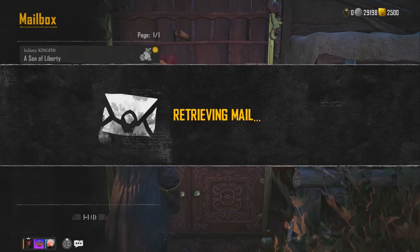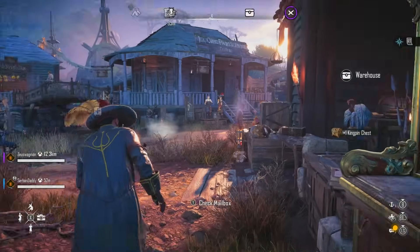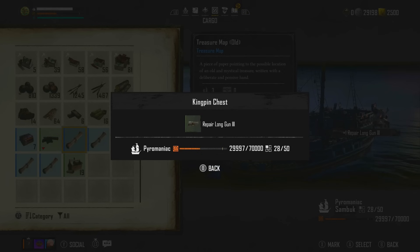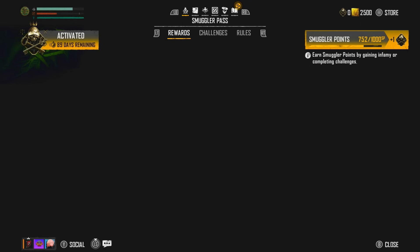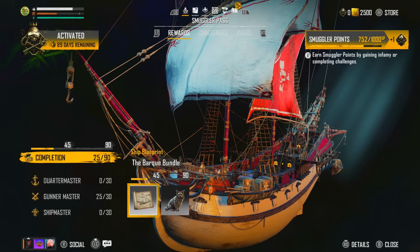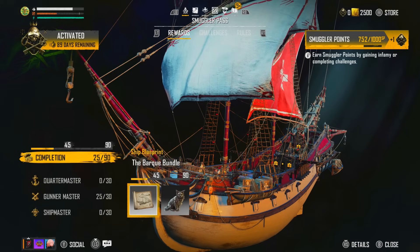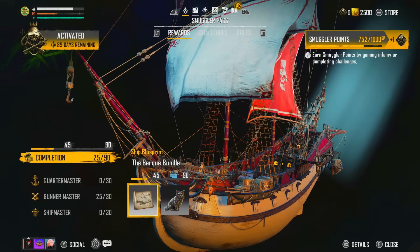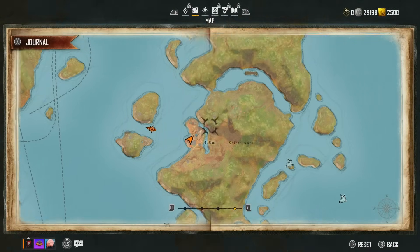Let's check the mailbox. Going to my cargo and opening it — we got the Repair Long Gun. Let's go to the Smuggler's Pass and we've somehow jumped up to 752. So is it opening a Kingpin chest that gives XP, or is it just taking a while to register? Sitting at 752 now — opening chest. That's rather bizarre.